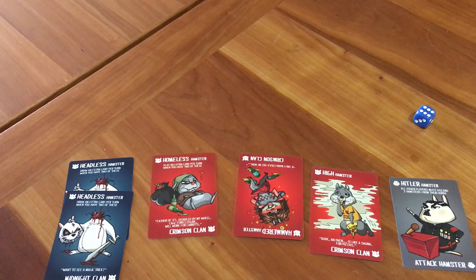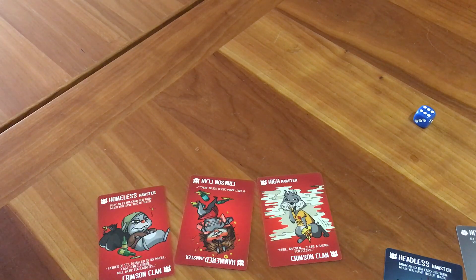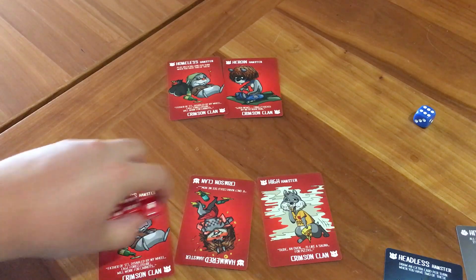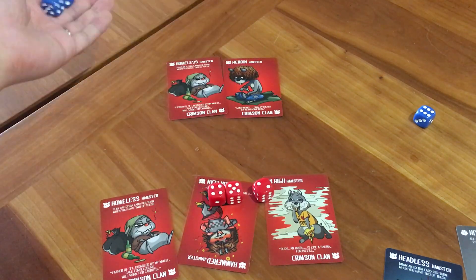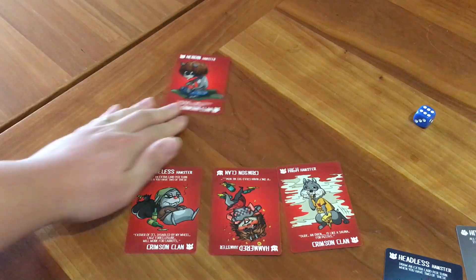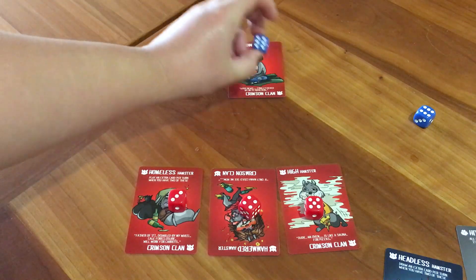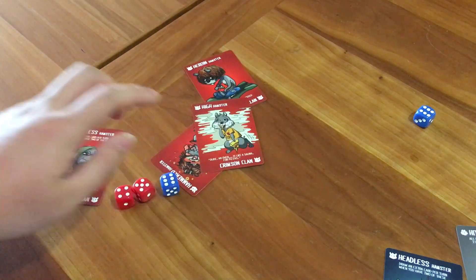With a clan battle, you can choose up to four hamsters from one clan. Let's say he chooses three from the red clan, and then he has to challenge someone who also has crimson hamsters — you can't challenge hamsters from a different clan in a clan battle. You roll a die for every hamster you have, so player one would roll three dice and rolled four, five, and two; player two would roll two dice and rolled a one and a two. Since he rolled the highest die out of all of them, he gets all the cards. Even if player three only has one hamster but rolls a six, they win all the hamsters in that scenario.